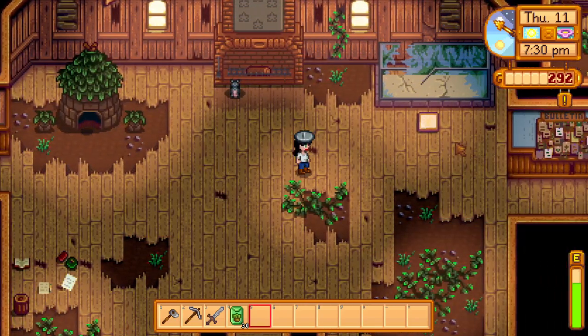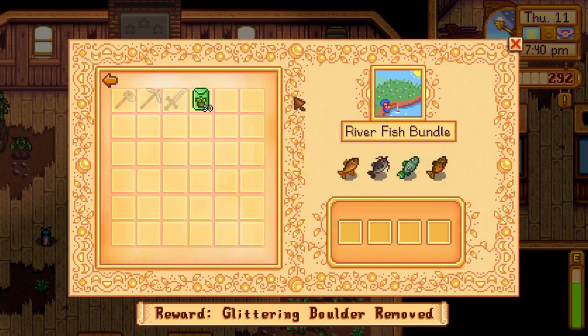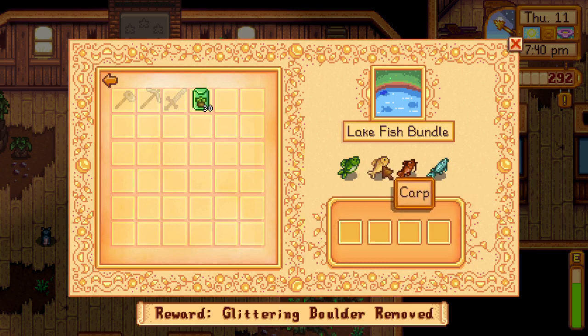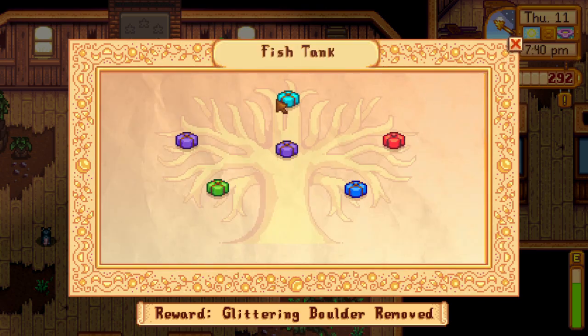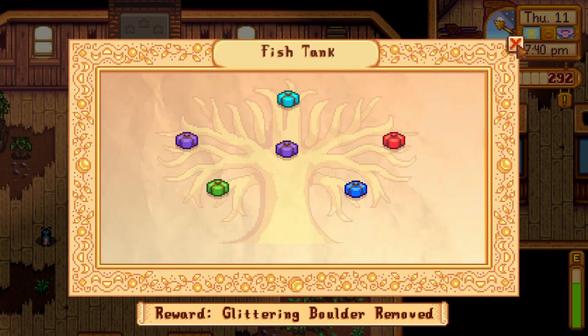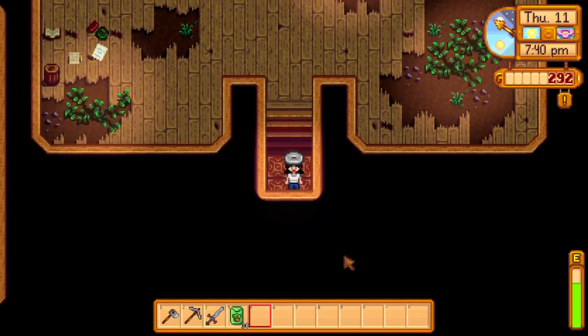The fish bundle also opened up. There are spring fish, summer fish, and fall fish. I like to keep a guide pulled up or written down so I know where and when to find each fish — some come out at night, some are in the mountain river, some in the regular river. River fish, night fish, lake fish, crab pot, ocean fish, specialty fish. The crab pot items are forageables — periwinkle, oyster, clam, mussel, cockle.